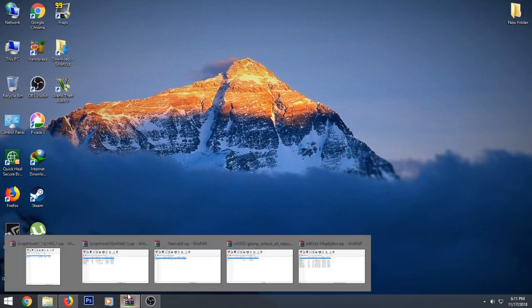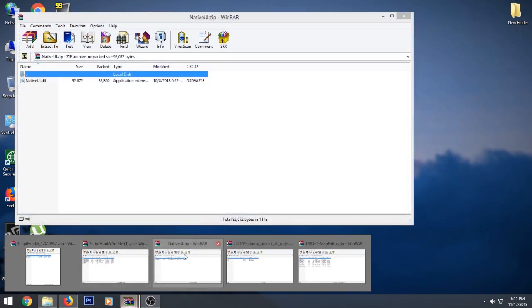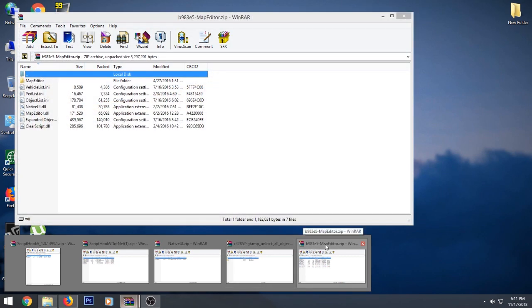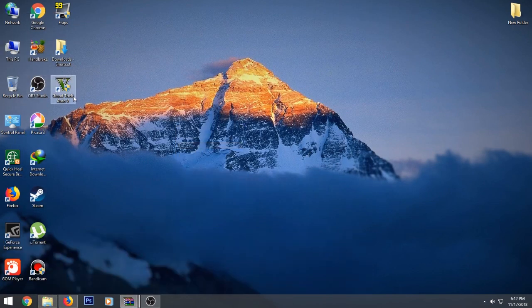Next you want to install several things: Script Hook V, Script Hook V .NET, NativeUI, the GTA multiplayer Unlock All Objects mod, and the main mod which is the object spawner — it's called the Map Editor mod. Note that this works only on the single player version of the game, not multiplayer, though you can try that yourself.